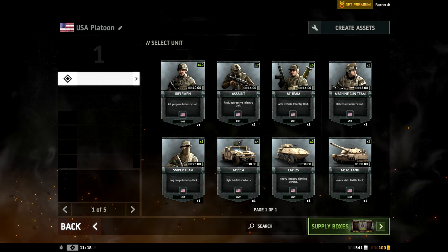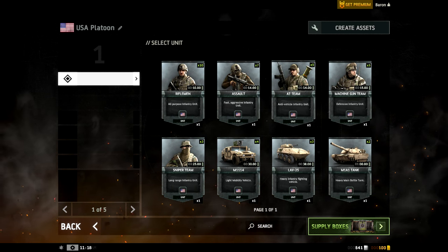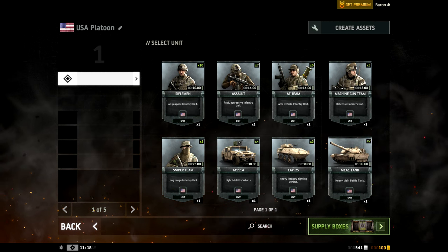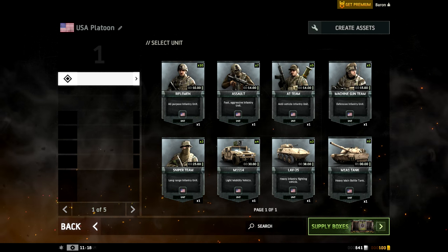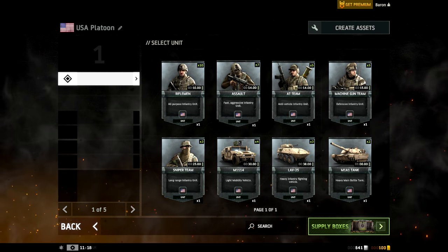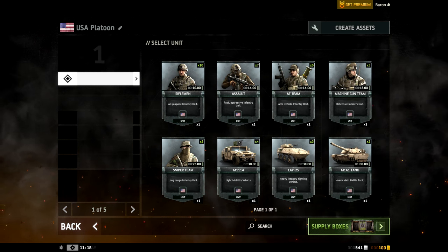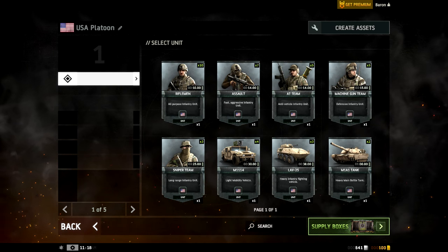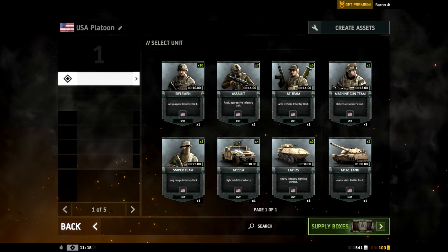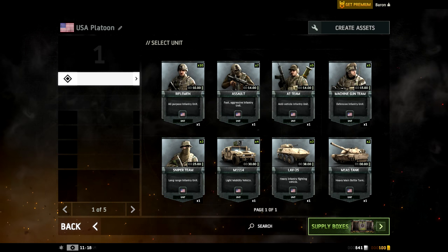In the last battle I had riflemen, AT teams, machine gun teams, an LAV-25, and an M1A1 Abrams. I'm wondering about these supply boxes and what else is here. I believe it's in closed beta right now. I'm in contact with the developer, Chris — great guy. I got in contact with him regarding Warfare 1917 and 1944 back in the day, and dude, this is looking good.